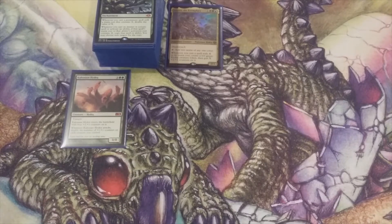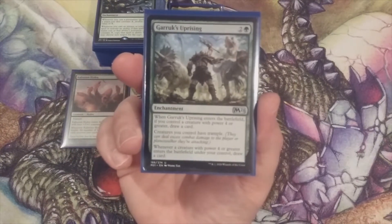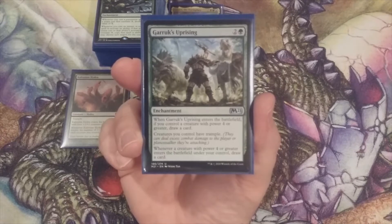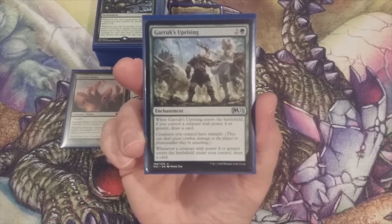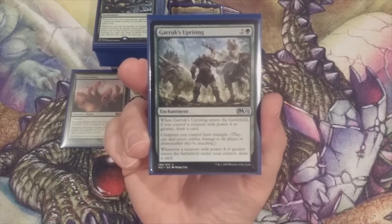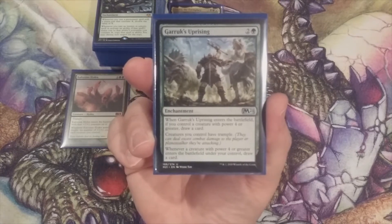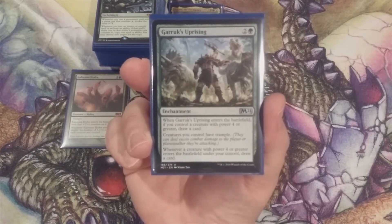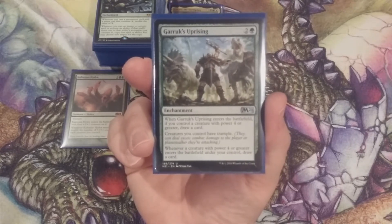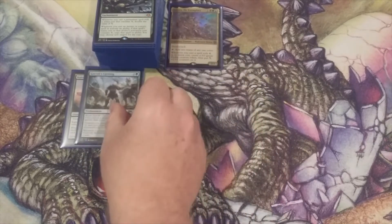Next up, a sweet addition from Core 2021 — Garruk's Uprising. For two and a green we get an enchantment; when it enters the battlefield, if we control a creature with power four or greater, which we should, we draw a card. Creatures we control have trample, which is important because the creature tokens created by Zaxara do not have trample — they are evasionless. And whenever a creature card with power four or greater enters the battlefield under our control, we draw a card. Garruk's Uprising is number two.